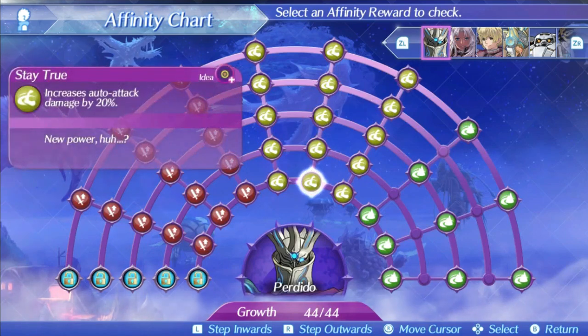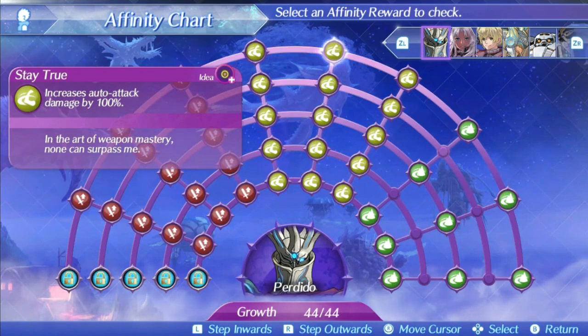Perdido's second skill is Stay True. This will increase his auto-attack damage by 20% at level 1 and 100% at level 5. Auto-attack damage increase is normally a pretty meaningless skill, but it's a bit better on Perdido at the very least because of the rest of his kit. Having more damage on auto-attacks isn't necessarily bad, but auto-attacks are typically a much weaker form of damage compared to arts and specials, so it's hard to be a consistent damage dealer with only auto-attacks. Perdido being a cannon clone means his auto-attacks cannot be interrupted by Block Raid or anything, and he can fire them from far away, so that's at least a positive, but the real reason this skill isn't terrible is his third skill.